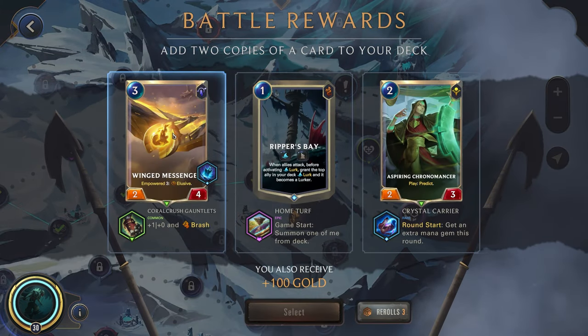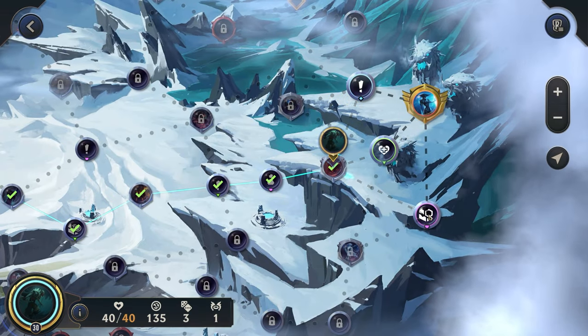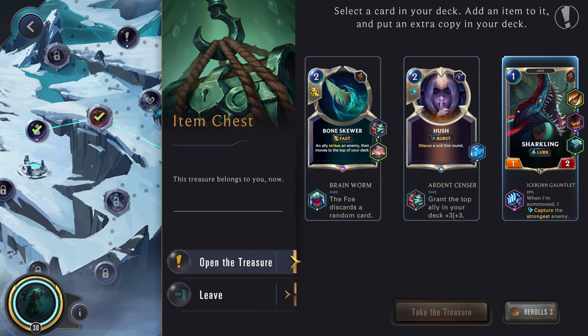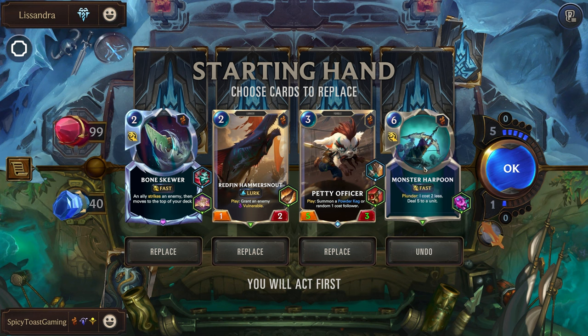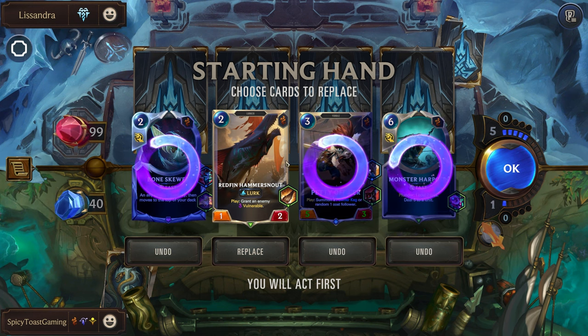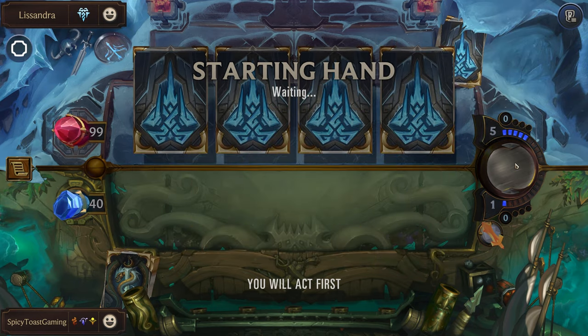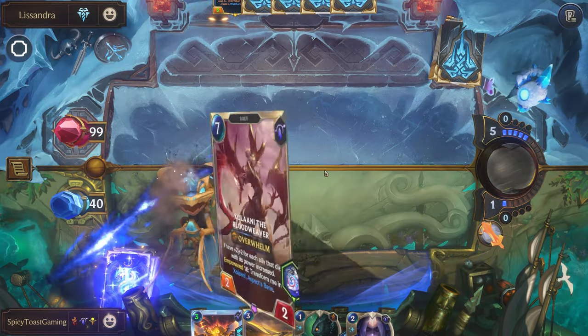Well, we don't need the heal anymore. Game start, summon me from your deck — most of our deck is going to have a Lurker and we actually don't want to lose the board space; we need the full board, so I think we'll just grab this here. Alright, Epic Champion — yeah, that's pretty good, we'll take that. Alright, Lissandra — let's actually get rid of pretty much all of these. We have a lot of other cards we'd rather have in our opening hand, so pretty good.